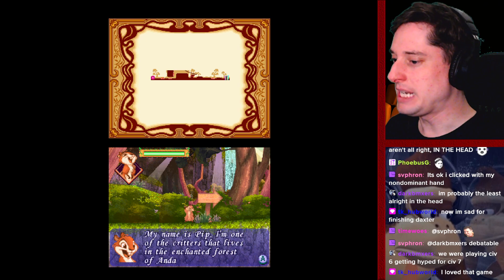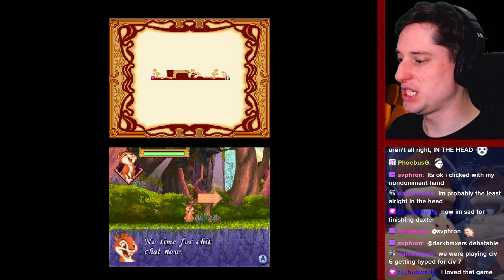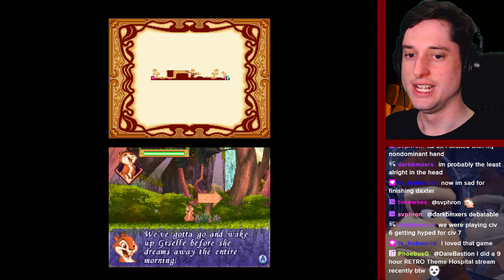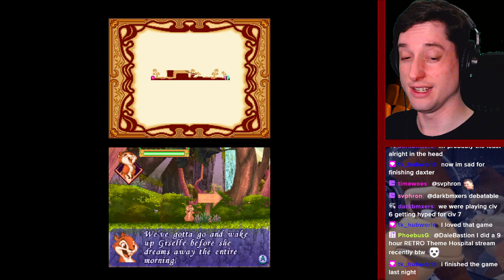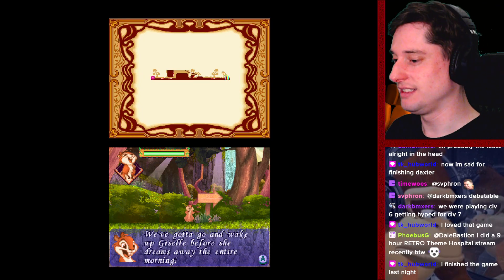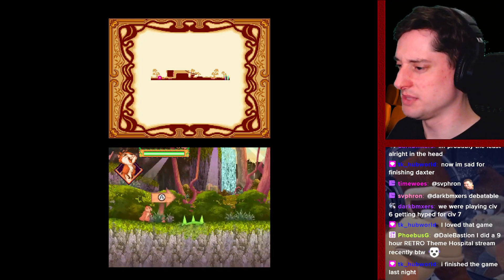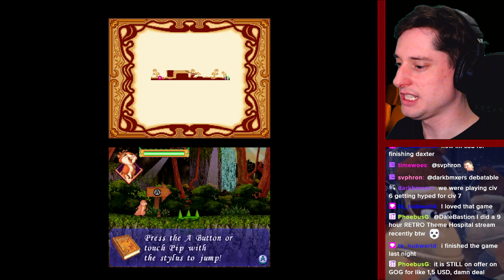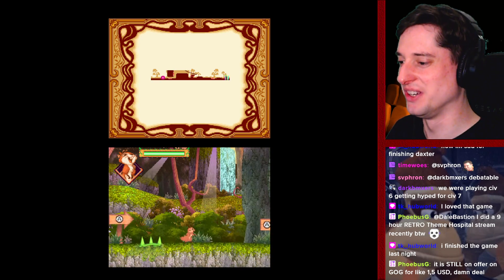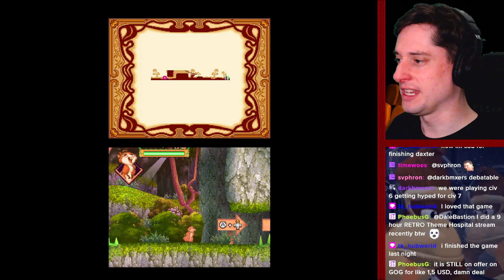Hello there kids, my name's Pip. I'm one of the critters that lives in the enchanted forest of Andalasia. No time for chit-chat now — we've got to go and wake out Giselle before she dreams away the entire morning. It's been a nine-hour retro-themed hospital stream recently — not bad. So I'm not Amy Adams, which is already surprising. Touch Pip with the stars. I like that the stars controls are optional. Wow, he's got a cool jump — look at him go.